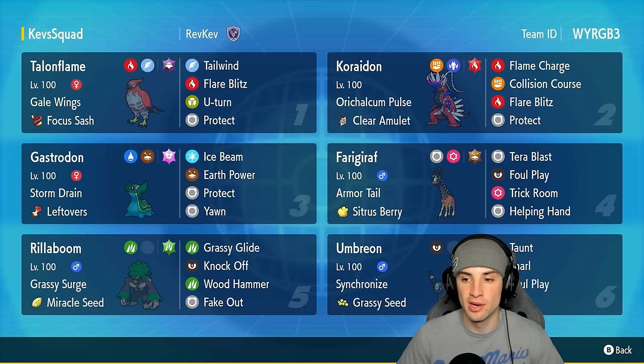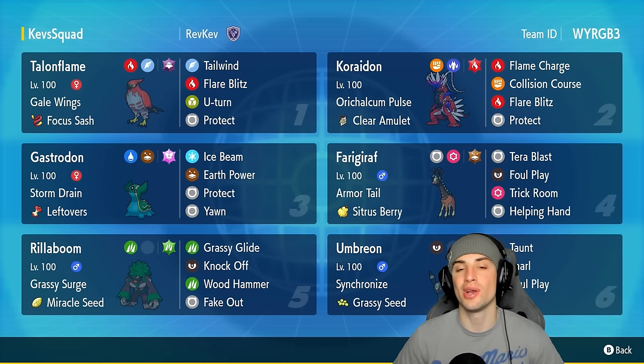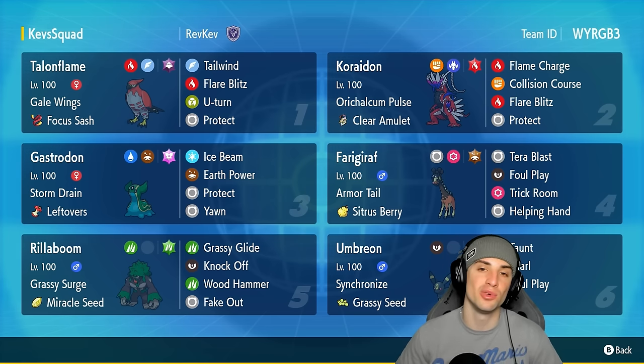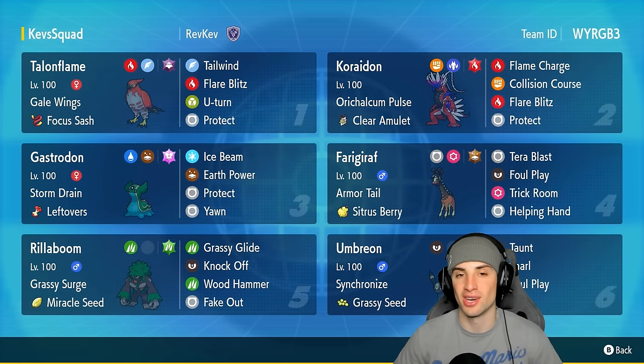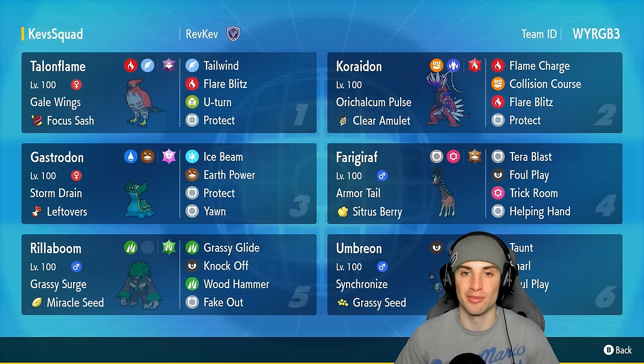Our final three Pokemon feature Gastrodon, Rillaboom, and Friggeraf. Friggeraf is there to counter Trick Room and be a nice little support Pokemon. Gastrodon and Rillaboom are there for a nice big-time Kyogre counter. If you want the team for yourself, the rental code is at the top right-hand corner. If you enjoy today's video, make sure you leave a like and subscribe to the channel.